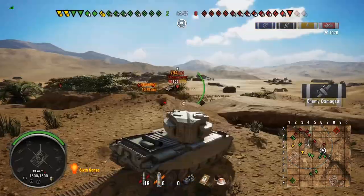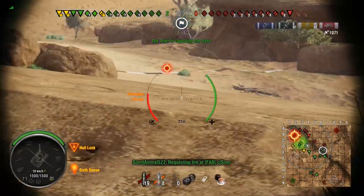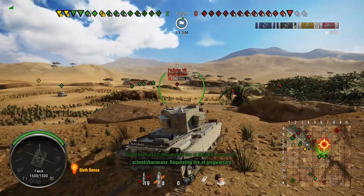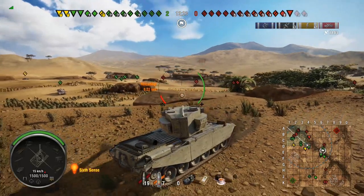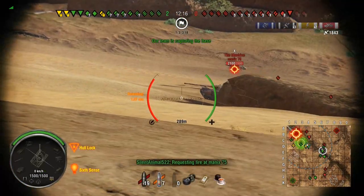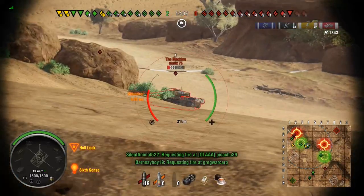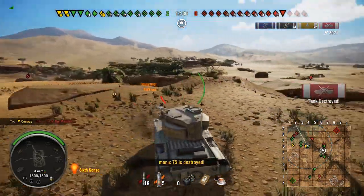So as you see, we've loaded the HESH and that pen on the E4 was juicy - a 794 roll. The HESH obviously has 200 pen but when it pens it's juicy. We've penned the side of that Panzer 7 turret for 772 - it's 770 alpha so those were both high rolls, and it's just delightful. It's got about 20 more damage than an Object 704, which has 750 alpha.